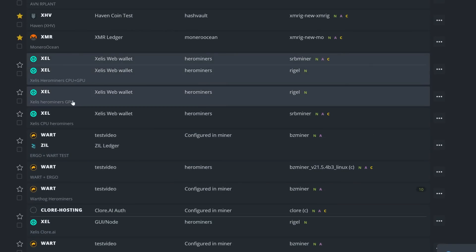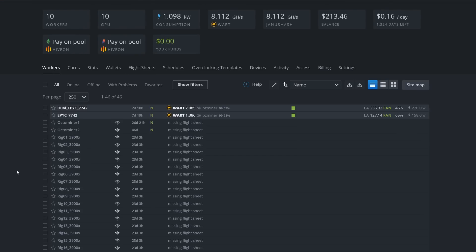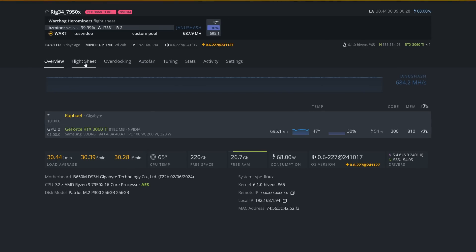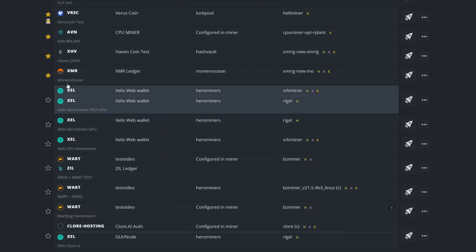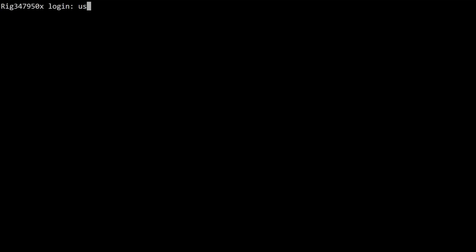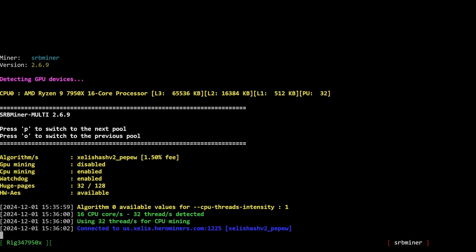Now we have all three flight sheets ready to go. Let's test them. Come into Workers, scroll to one of the rigs - I'll use rig 34, the 7950X. Unset the current Warthog flight sheet, then find the new Zealous CPU flight sheet and send it. SSH in - the miner is running, picking up all 32 threads, connecting to the pool. We'll wait a few minutes to find some shares.